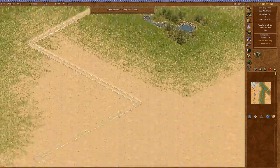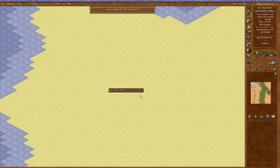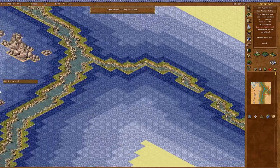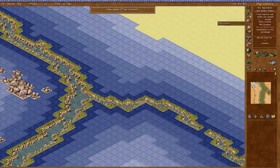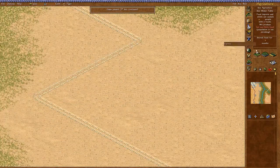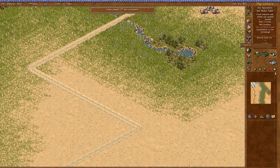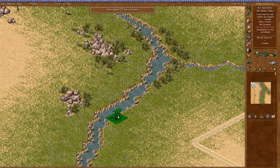Let's have a quick look at what the city has to offer. Slow time right down. Here we are in the desert biome. Have a quick look at the water table — there is virtually none. There is a tiny bit of good water table around this little creek. We do have irrigation ditches and irrigation pumps, and they just attach on. Same as in Emperor.